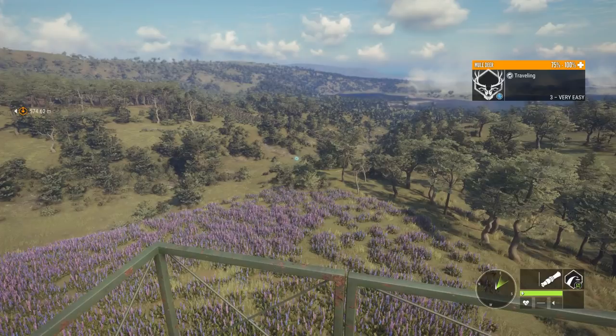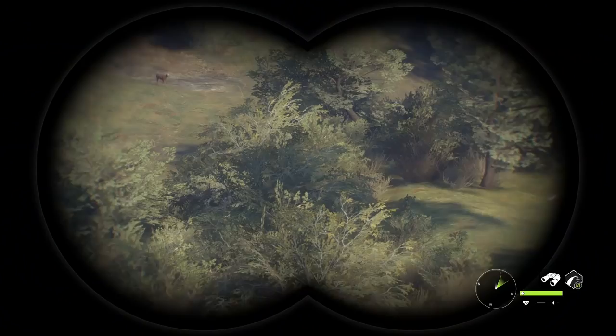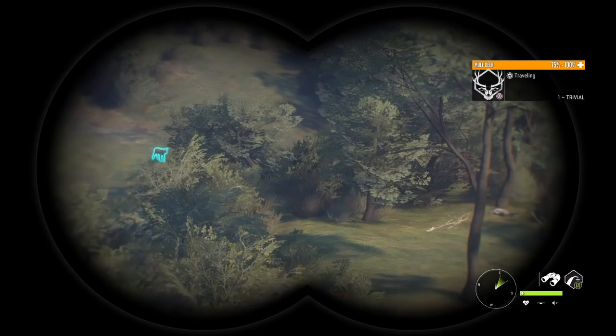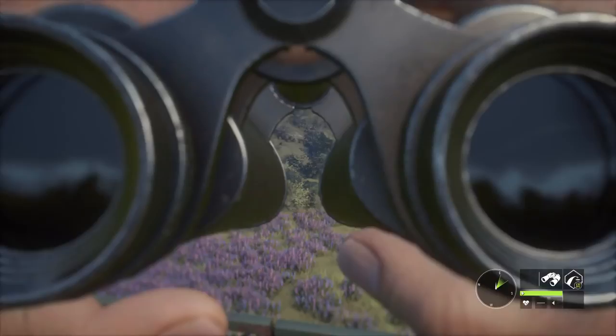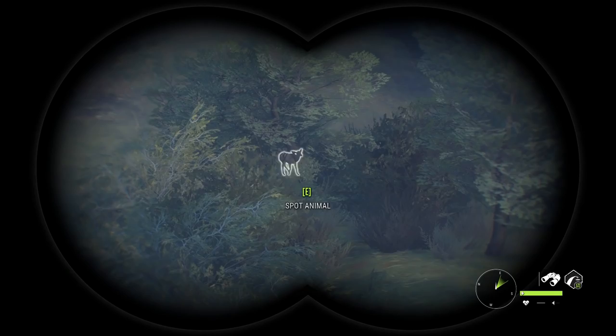The deer bleed color does work. That is the one species on this map that if you're a complete new player with nothing in terms of purchased equipment, the mule deer are the one species you can actually call in using that bleed color provided at level zero. So we'll try to get him in nice and close. I am only using the .243 for reasons I'll get into in just a bit, but he should come in somewhat close.